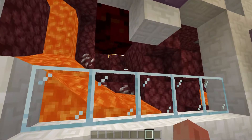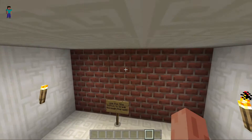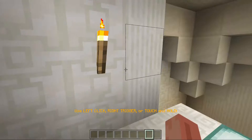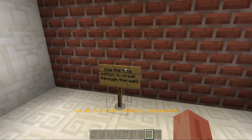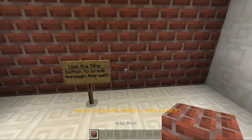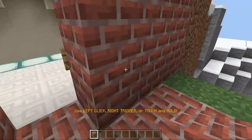Oh my gosh. So if you break this brick block, on the other side there will be a special thing. It says use the button to break through this wall. I do not know what this button is, so I'm going to have to break the wall. I'm going to take out brick blocks.